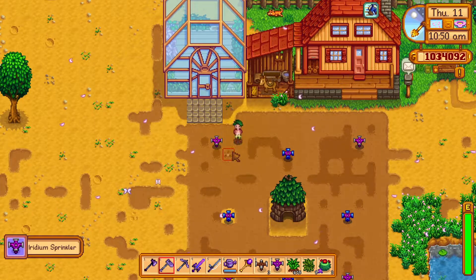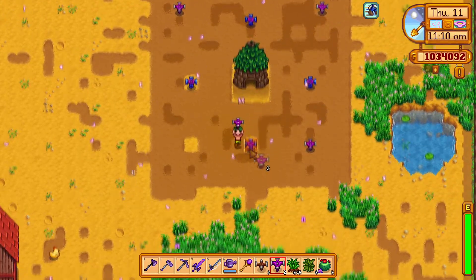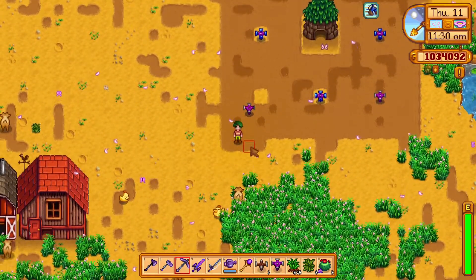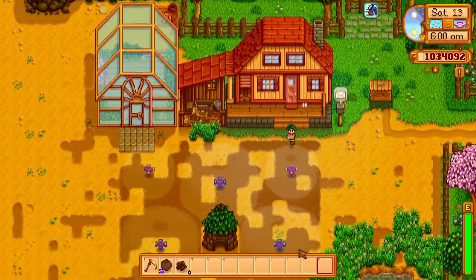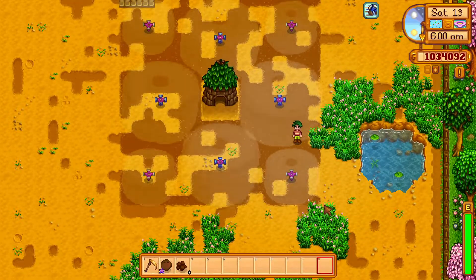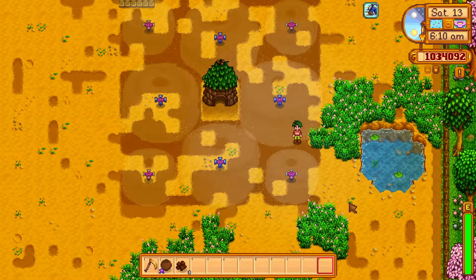Back to the game — placing sprinklers in this way is very tricky since you can't see the range on the HUD or of the sprinklers, but it will be rewarding. And I know misaligned sprinklers can cause some serious discomfort for some players, but it is what it is. Anyway, I'm done with Junimo huts and I promise the upcoming tips won't be this long.